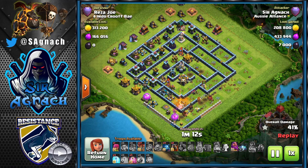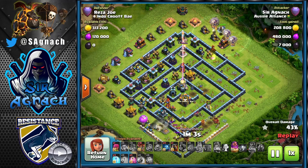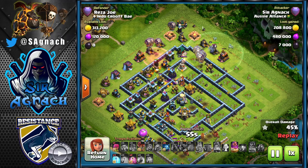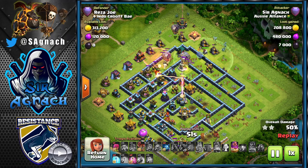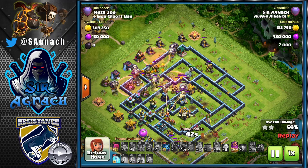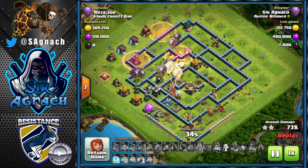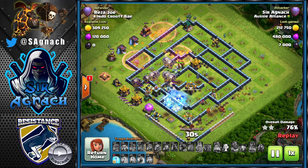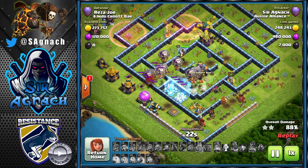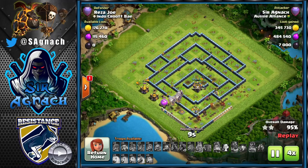Now the tank is down, the defending queen is down, and the defending royal champion goes down with a few headhunters. We can start the lalo — I can see the sweeper is pointing south so I'm coming in from the top. I didn't realize there was a Tesla there — if I had, I'd send a couple of loons there first so my loons aren't backtracking. You just want them to keep moving forward. Send a main group of loons then a side group, hasting them to keep the main pack centered. As they go toward the multi-inferno I use the warden ability to save them a bit longer, then freeze the multi-inferno and scattershot. The tornado trap goes and red bombs come out but it really doesn't matter — this is going to be a triple.